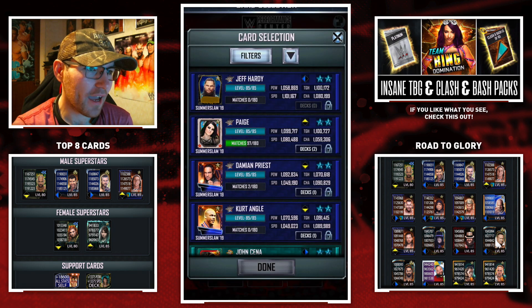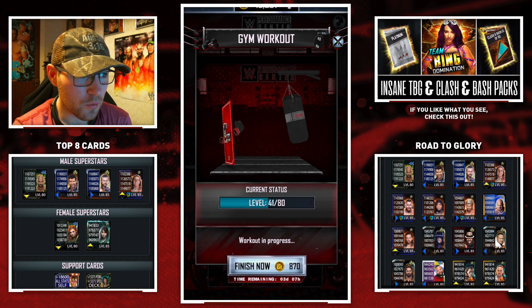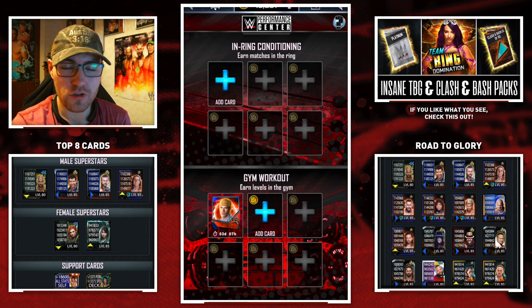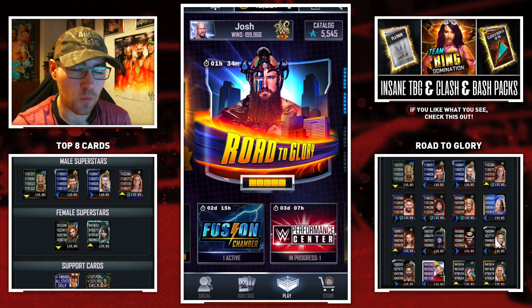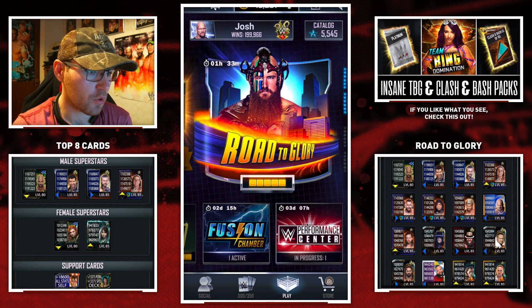Now that I'm past the tutorial, the performance center seems okay — you can use it to train up your cards. The downside is it takes four days. An argument could be made: why throw a card in here when you could use them in wild, play 100 games, and get the card done in maybe an hour or an hour and a half of constantly playing wild? So I don't think I'm going to be using the performance center much, but anything can change in the coming weeks.